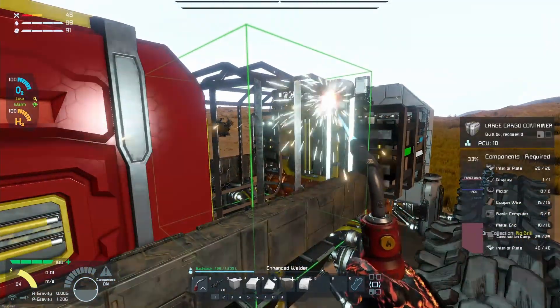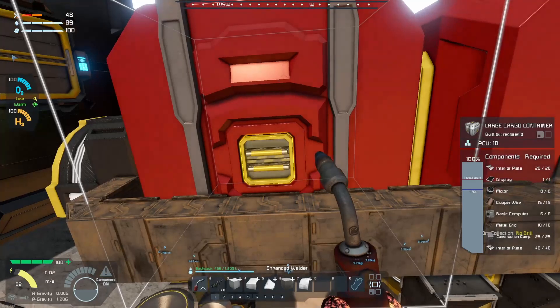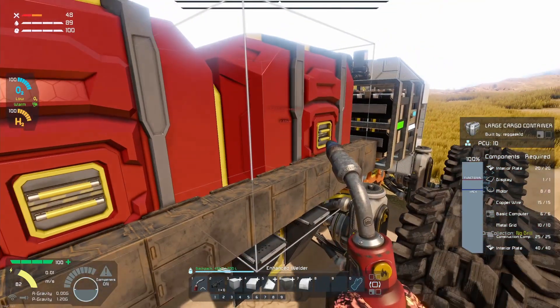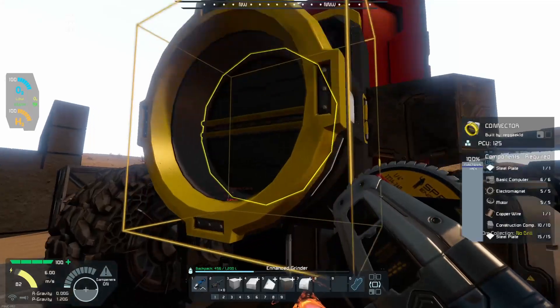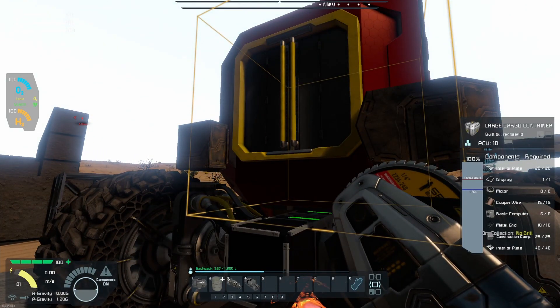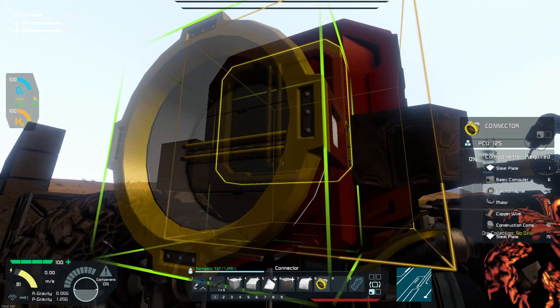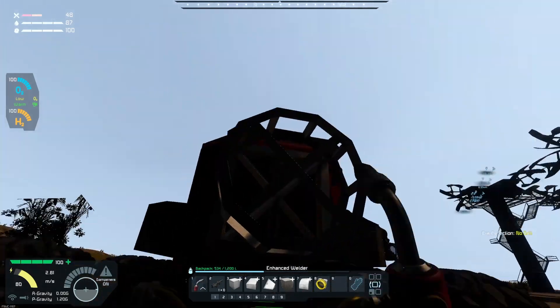We're going to have to move this connector up by one to be able to connect. Let's dump everything in here — all components successfully withdrawn. This gives us a nice means of having a lot more cargo storage; each of these can hold up to 15,000 liters, so around 30,000 total. Let's grind down this connector. We don't have a connector on our toolbar so let's go to the G menu and grab a connector. We'll change the color to a darker one and place that right there.